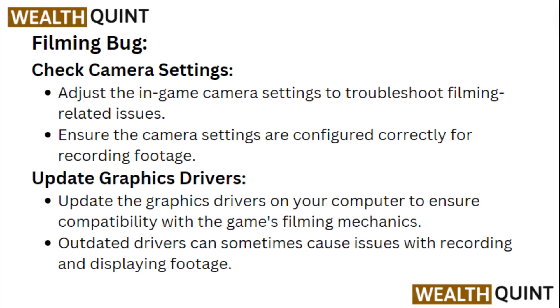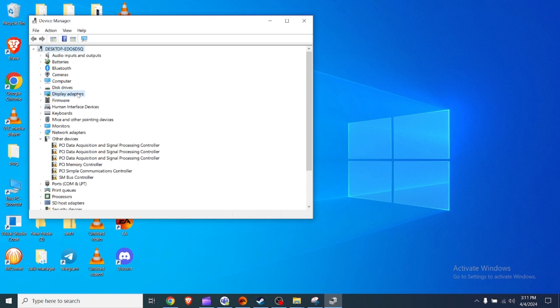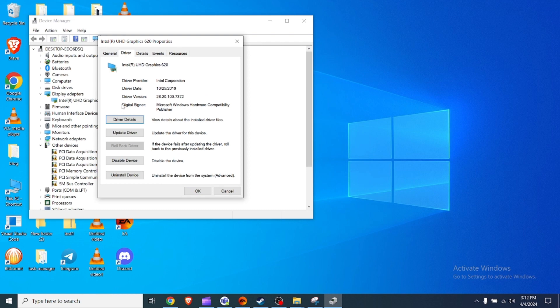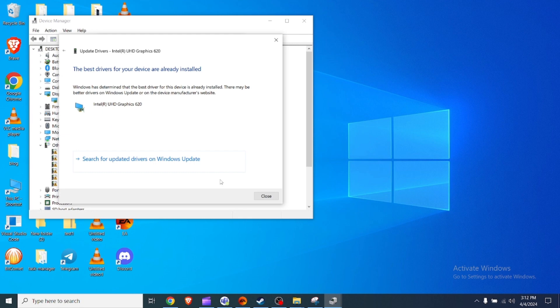Update your graphics drivers to ensure compatibility with the game's filming mechanism, as outdated drivers can sometimes cause issues with recording and displaying footage. To check for updates, press Windows + X and select Device Manager. Expand the Display Adapters section, right-click your graphics card, select Properties, go to the Driver tab, click Update Driver, and select Search Automatically for Updated Driver Software.